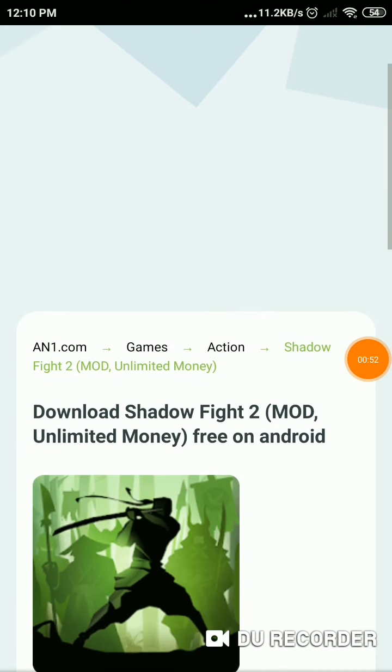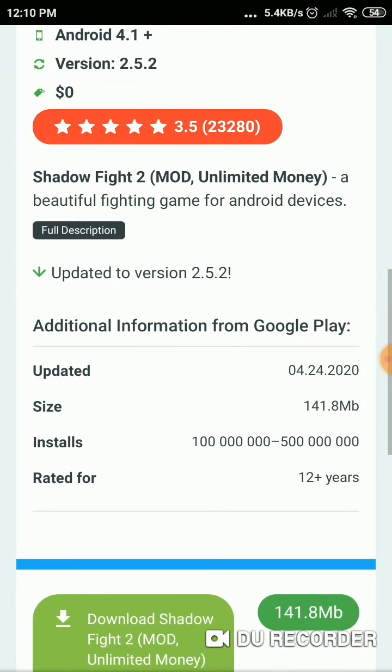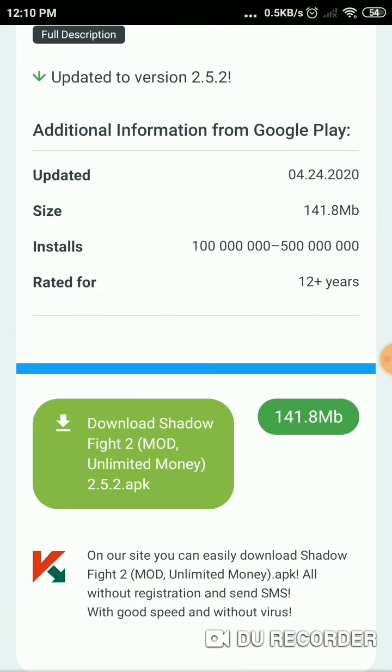Here we are, just scroll down. It says updated to version 2.5.2. Scroll down further and you'll see the download option.